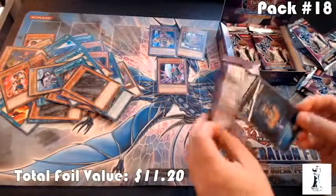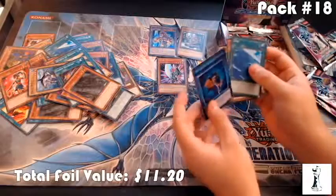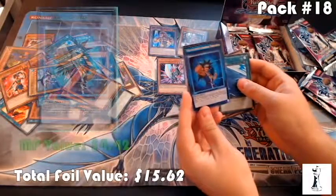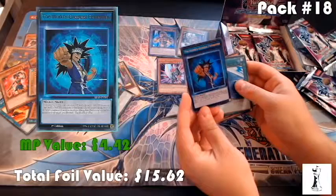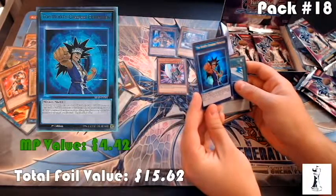I already see a skill card in this one — Mako. There's Umi. The World's Greatest Fisherman — this is about $4.50 right now. I'm not too interested in the Mako sets right now, but it may change depending on what I pull.